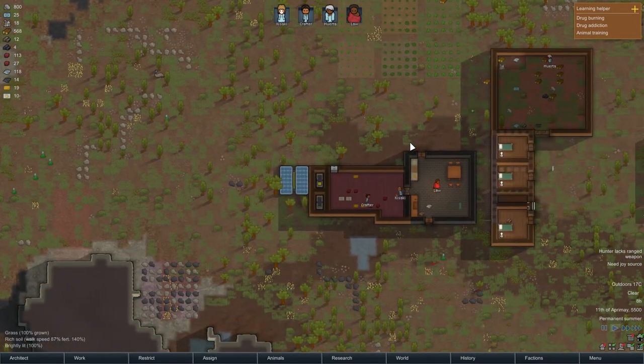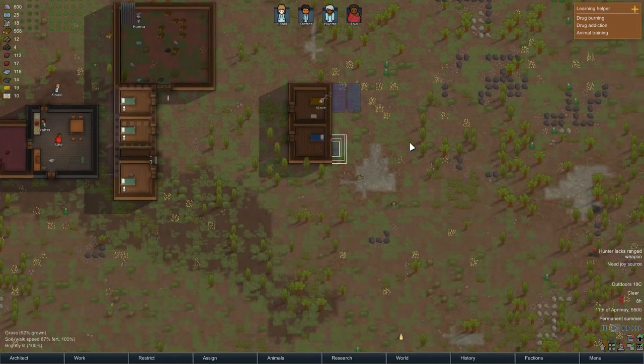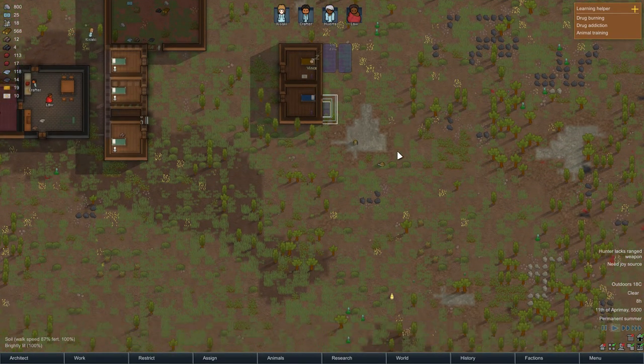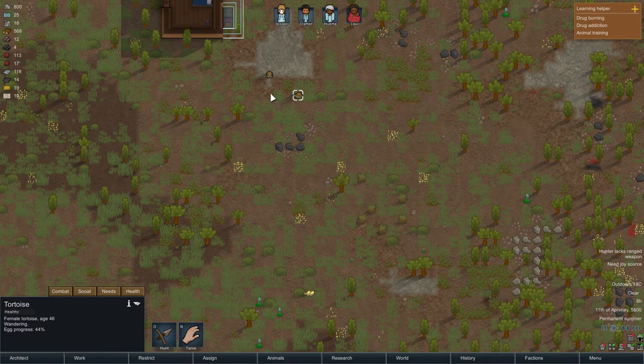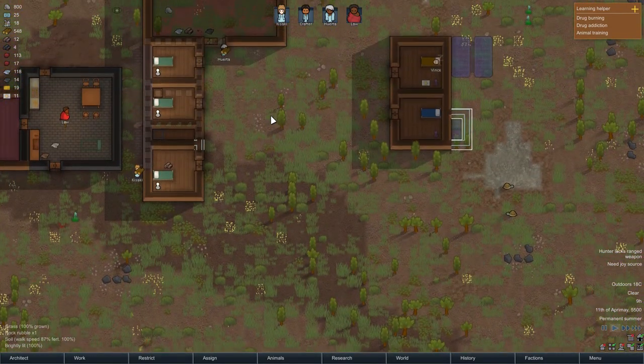I did set it to tame, which means we might be able to find it, but I'm not sure. I don't think it's any of these animals, because then it would have the tame symbol on it. Yeah, I'm not certain.